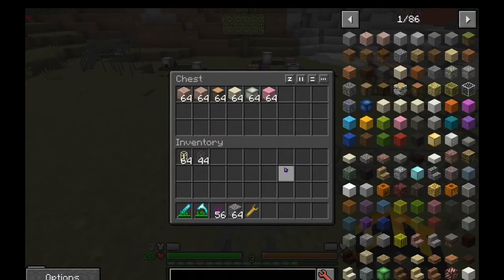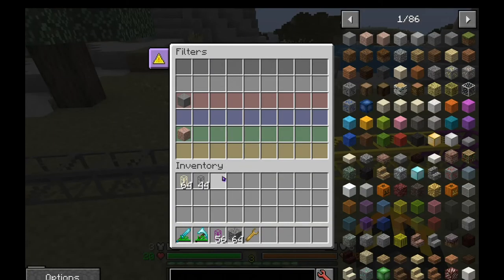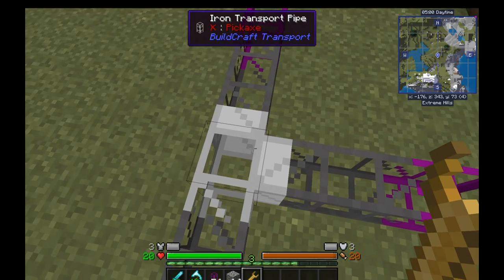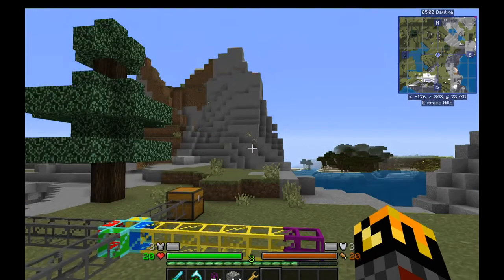So that's pretty much it for BuildCraft sorting and routing. You've got your diamond pipe to sort things and you set filters in the UI. You've got your iron pipe, which you rotate with any wrench that uses the right wrench API, and that will force items to go in one direction. Thank you for watching.